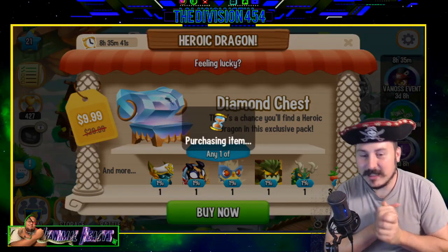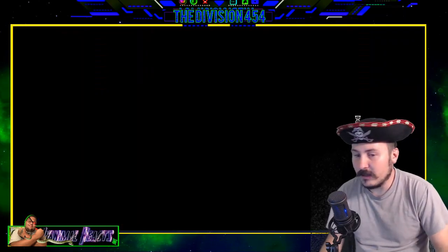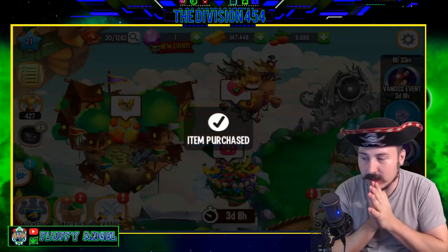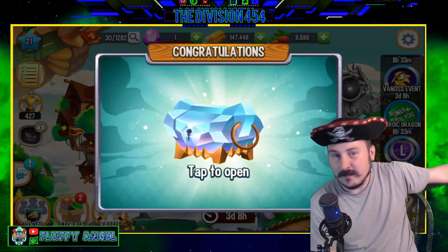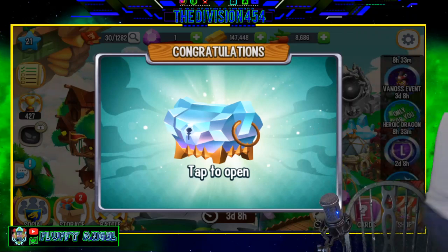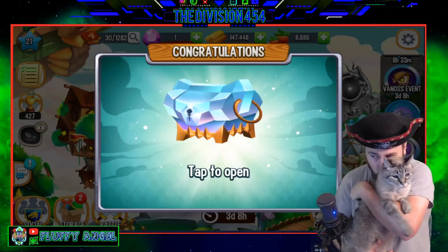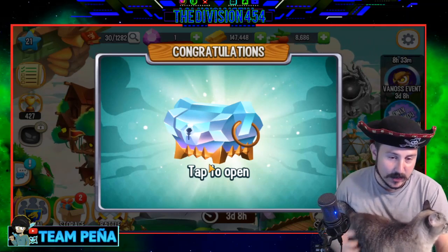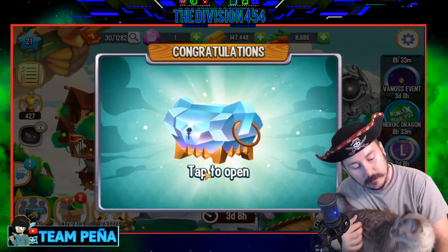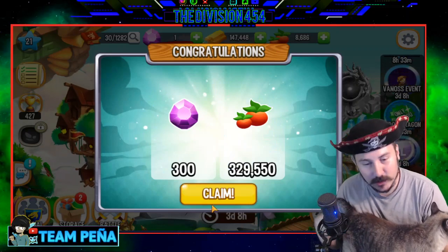I need those gems, and then if I get a dragon, let's do it. I may minimize my screen so you guys can't see my information in the background. Give me something good! Item purchase — let's open up this diamond chest. All right, let's see what we're going to get. What do you think we're going to get, Mr. Biggles? Diamonds? Well, we're getting the diamonds. Do you think heroic dragon or food? The food. Well, we had a 95% chance.